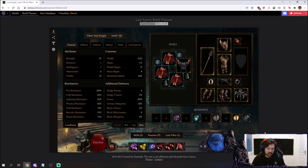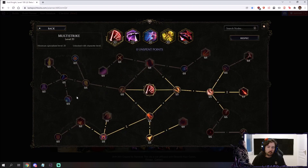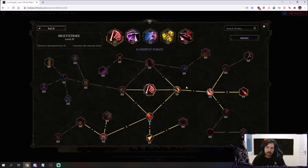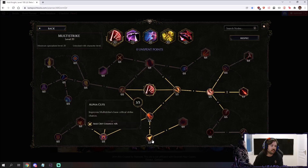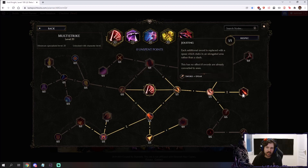Let's go over the skills. Multi-strike — we're just going full damage, grabbing all the damage multipliers. Every time you see a more damage multiplier, we grab it. We grab the base crit because we need it since we lost a lot of crit on Sentinel since the talent changes two patches ago. We grab the more damage on maximum stacks, and then we grab the lances. The lances will give us AOE.